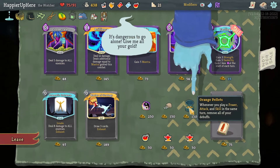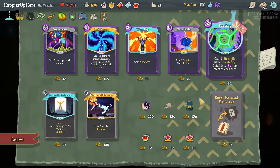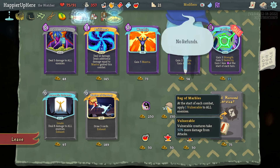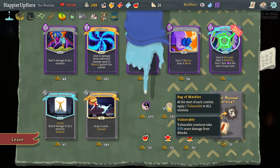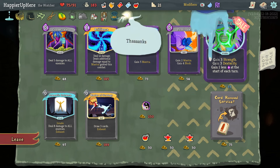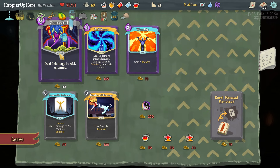Orange Pellets — I don't get a lot of debuffs, although it would remove the debuff from the Fasting, and that might be a good combination. I think I'll take the Orange Pellets. One of you: play power, attack, and skill in the same turn — remove all debuffs. Actually that together with Duality would be great but then I won't have any gold left. I think I'll take Bag of Marbles instead. Let's also take Fasting, Prostrate, and Concentrate.